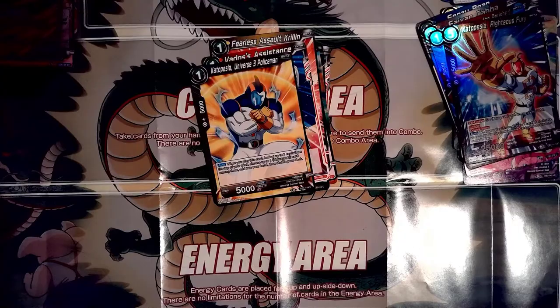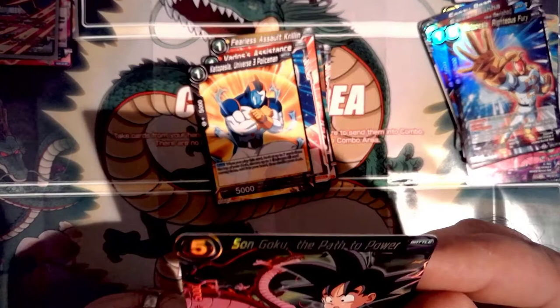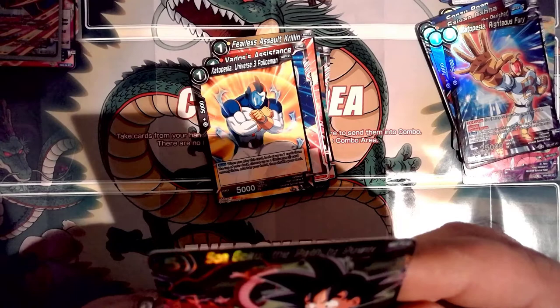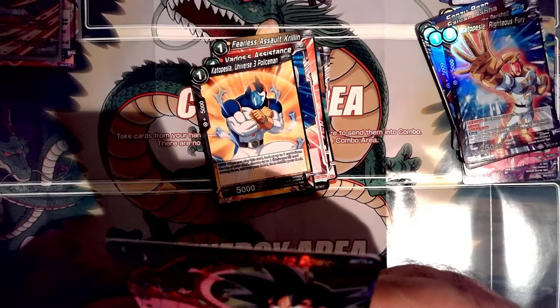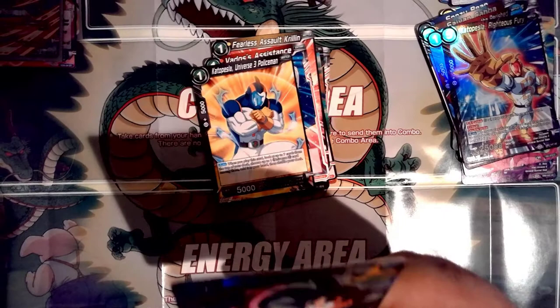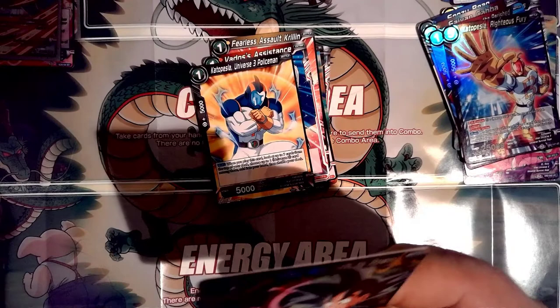Reading the GT Goku card: it has Unique and Double Strike. When this card attacks, play up to one skill-less battle card with an energy cost of two or less from your drop area, and it gets 5,000 power for the turn. Activate Main — which costs two energy — if your leader card is a Saiyan card, your opponent has two or more energy, and you have two or more skill-less battle cards in your drop area, play this card directly from your hand. That's pretty cool.